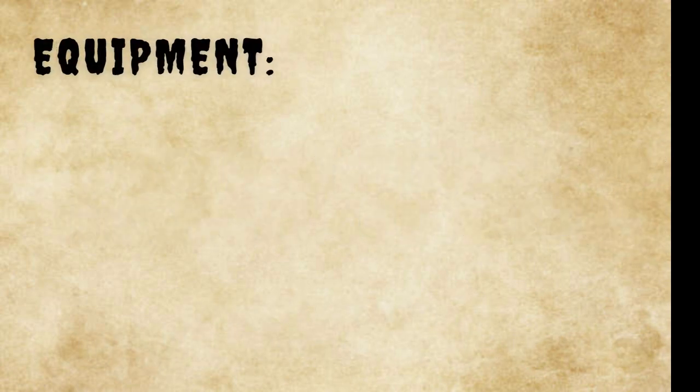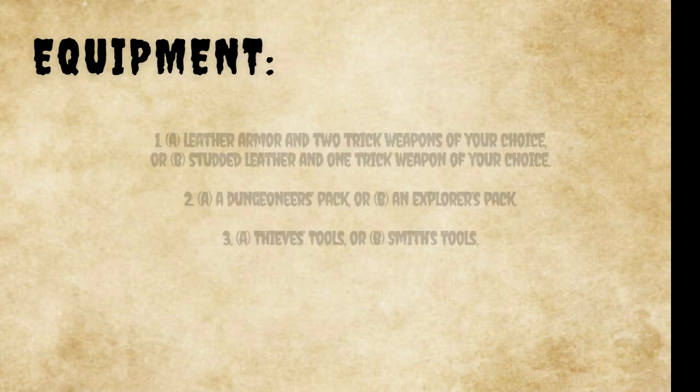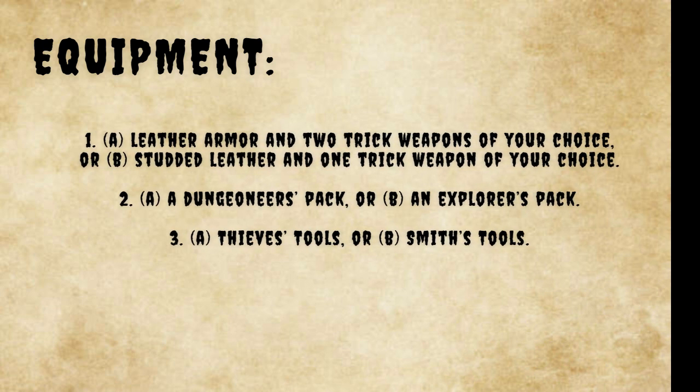As your equipment, you start with the following in addition to the stuff granted by your background. One: you choose between leather armor and two trick weapons of your choice, or B: studded leather armor and one trick weapon of your choice. For your backpack, you can get a Dungeoneer's pack or an Explorer's pack, and you can also get thieves' tools or smith's tools.